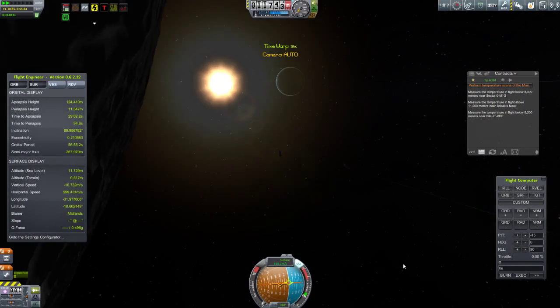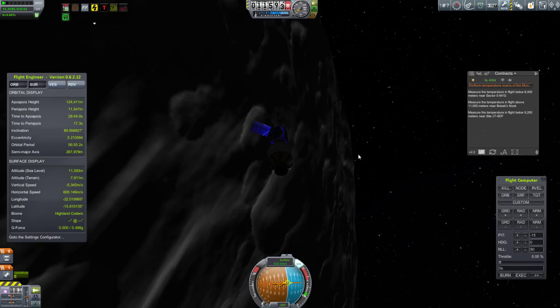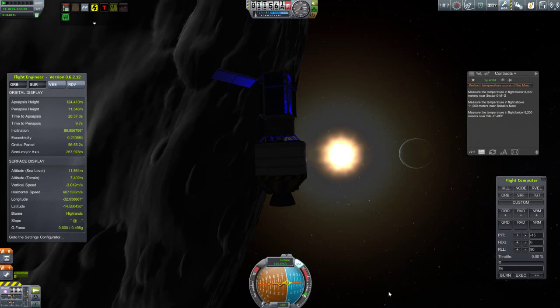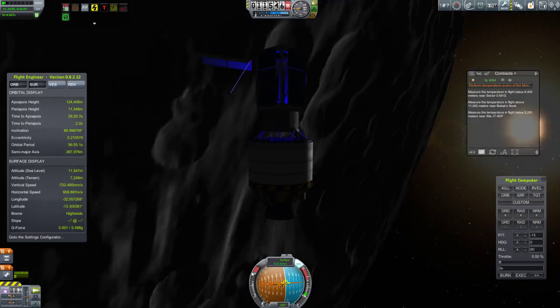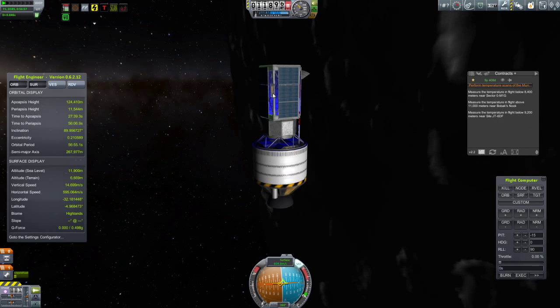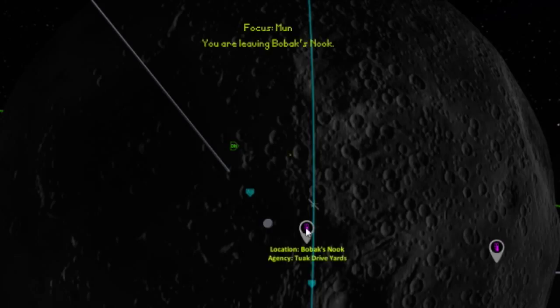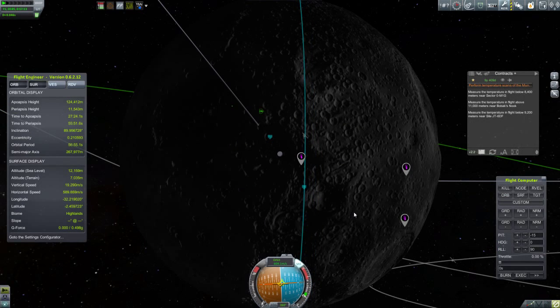Here we are approaching our first waypoint, Bobax Nook. All I have to do is take a temperature scan at an altitude of over 11 kilometers. I'm waiting for the notification that I'm entering the correct area, and then it suddenly dawns on me — I'm supposed to have Bobax Nook actually selected. So I select Bobax Nook just in time to get the message that I am now leaving Bobax Nook. I kind of botched that. But no matter — the moon takes a little over six days to rotate, so I'm just going to come back in a few days and try again.